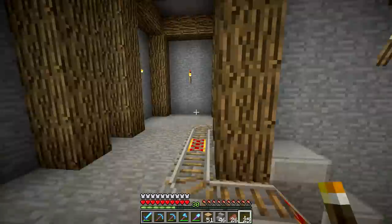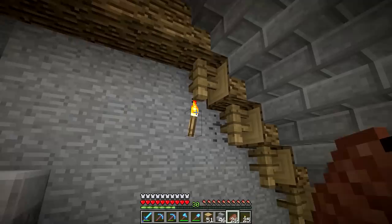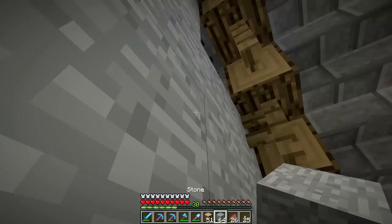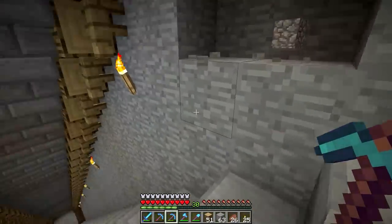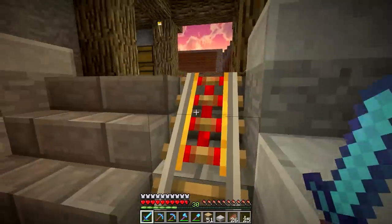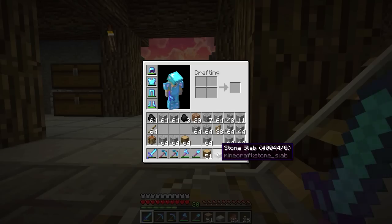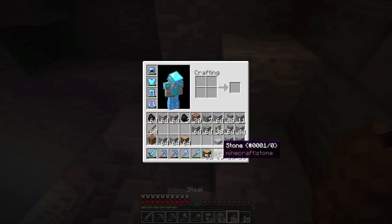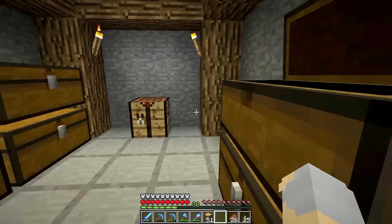Awesome. Now the next step — and one of the more important steps — is going to be to mix some variation and detail into the walls. I just noticed I missed a coal block right there. So what I'm going to do is just kind of randomize little sections of the wall. Creeper! Oh, creeper — why must you do this to me. I hate creepers. I hate them so much. It's okay, we'll clean it up.